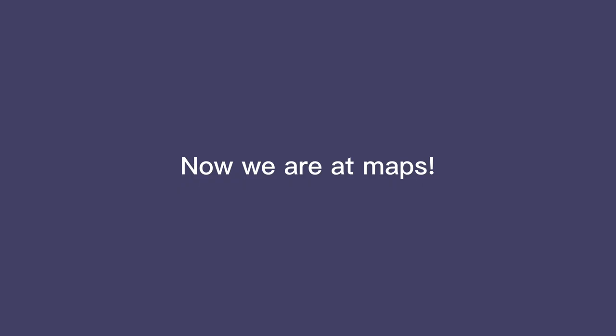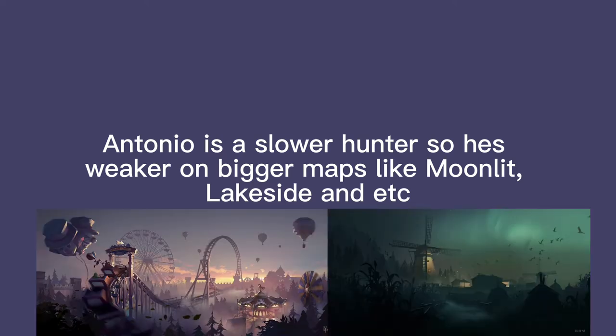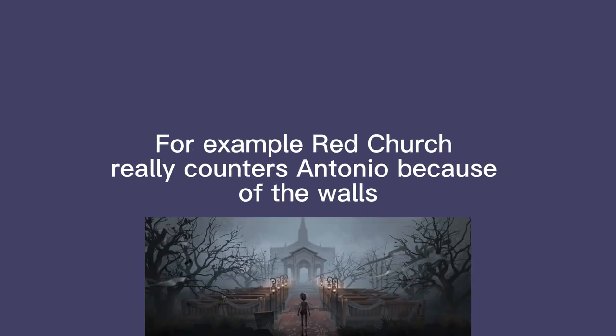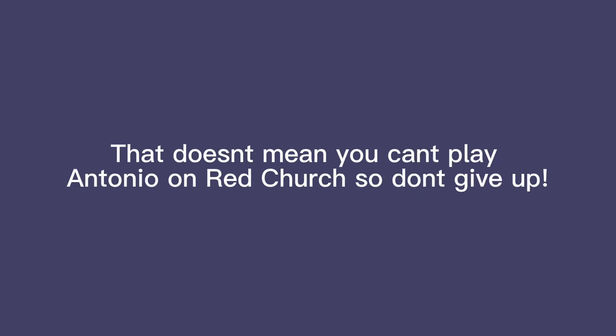Now we're at maps. Antonio is a slower hunter, so he's weaker on bigger maps like Moonlit, Lakeside, and others. Walls can also counter Antonio if you don't bring Peepers, because you need to see survivors to make a string. For example, Red Church really counters Antonio because of the walls, so I never play him there without Peepers. That doesn't mean you can't play Antonio on Red Church, so don't give up.